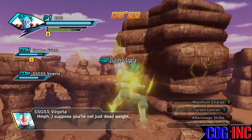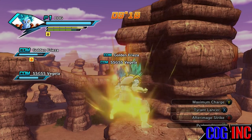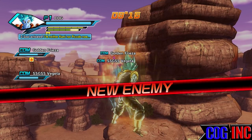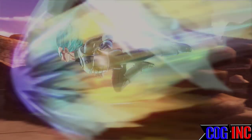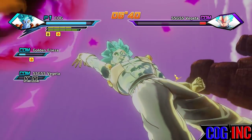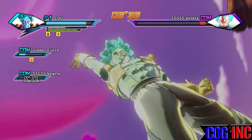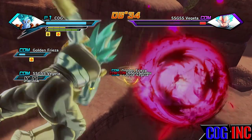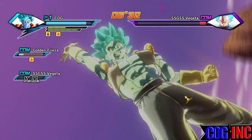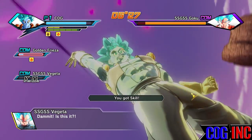I don't know if this is going to work every single time or if it'll work for everyone, but this is how I Z-ranked it without having to ultimate finish it and go through Gogeta. That process of going through Gogeta and then facing Super Saiyan God Super Saiyan Goku and Vegeta at the same time is pretty difficult. Once you take out Vegeta, these two will come in.